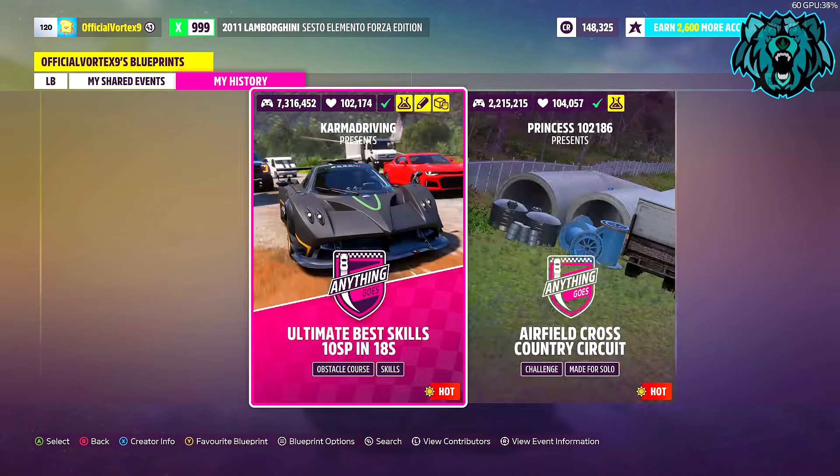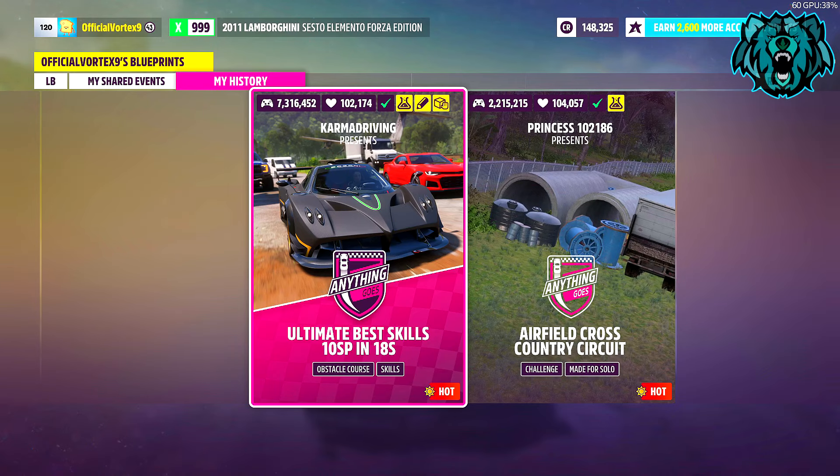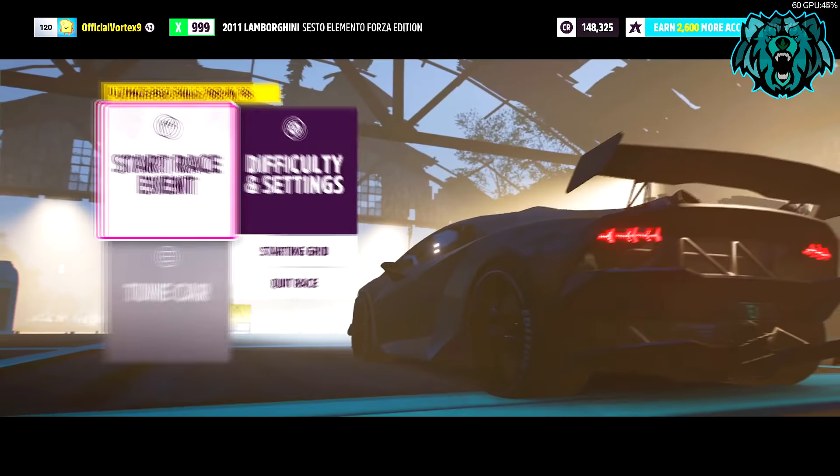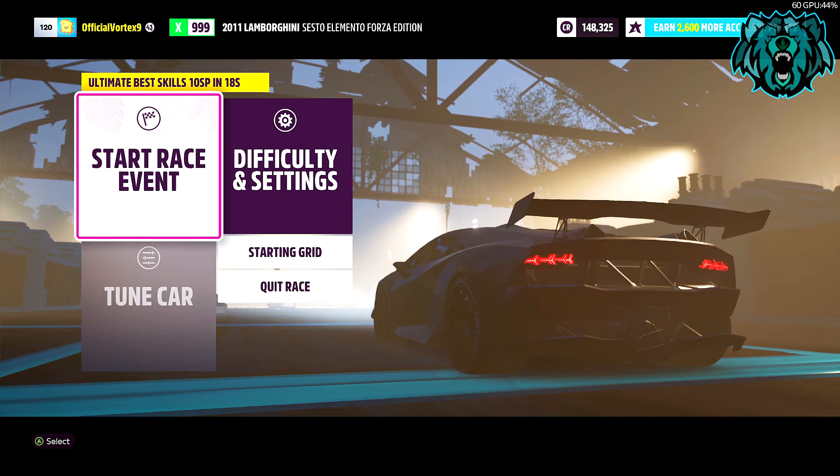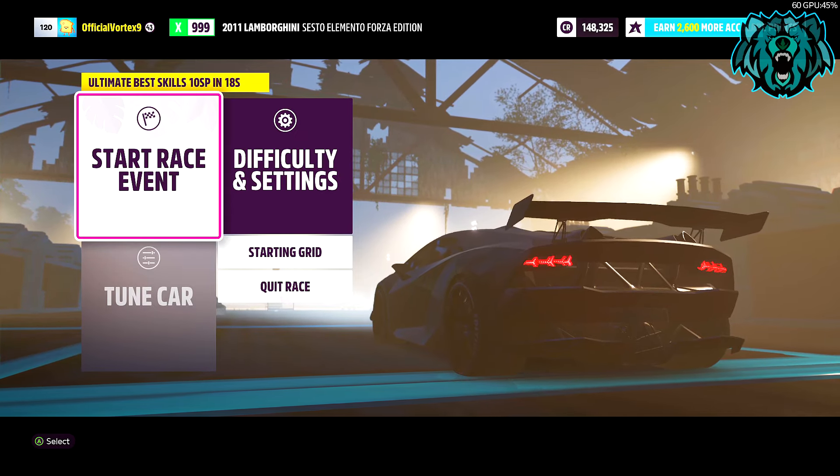You can do this back to back. Once you've finished and it says restart or continue, just click restart. You do not have to keep backing out and searching for the code or going back to the favorites. Just keep pressing restart and it will save your skill points. I'm going to do it back to back five times and show you the skill points afterwards to prove this works.